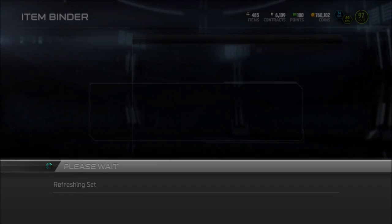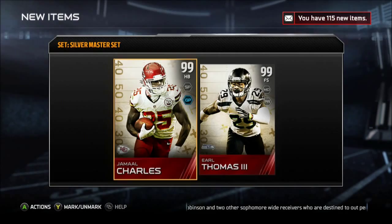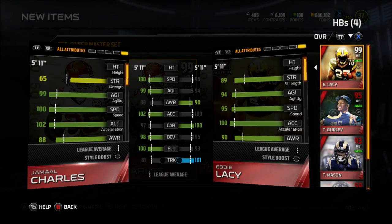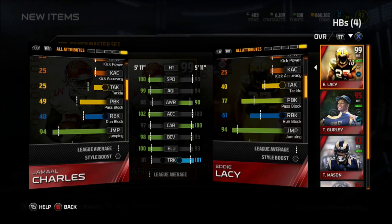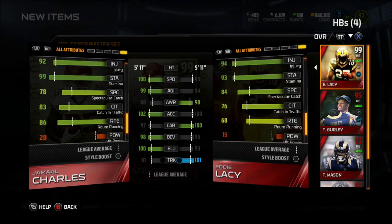So let's add this MLB collectible to the silver master set and check out our rewards — our 100k and our two player cards. Let's go ahead and compare this 99 Jamal Charles to the Eddie Lacy. We see he's obviously faster but not as strong. It's hard for me to determine which back I like better. The strength on Charles really does bother me, but I will never use him because I'm going to be selling him.